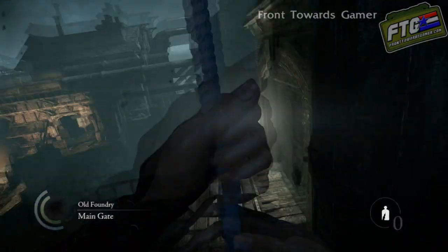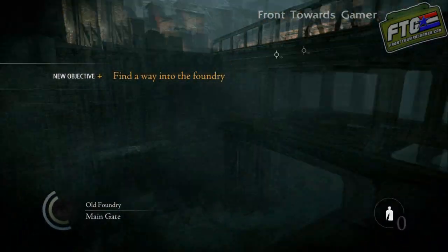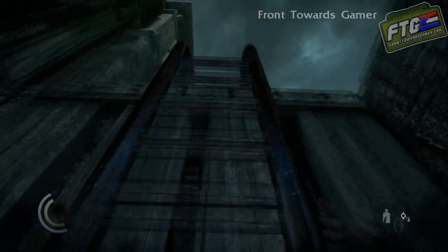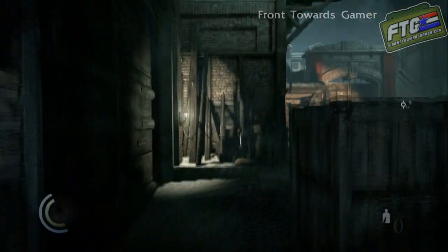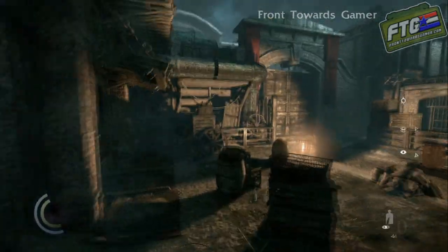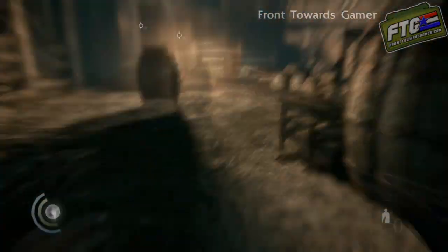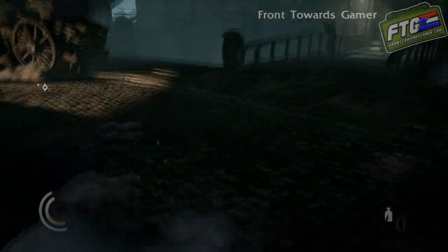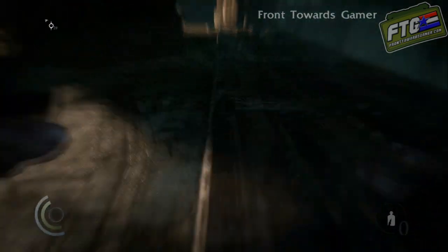Shanghai 6, front towards gamer here. Chapter 2 - turn to your right, jump down the rope. Go ahead and sprint through this area, there are no guards to see you. Start to slow it down right here and grab this purse.